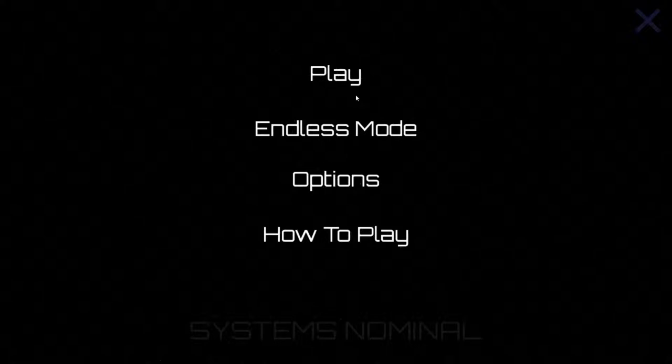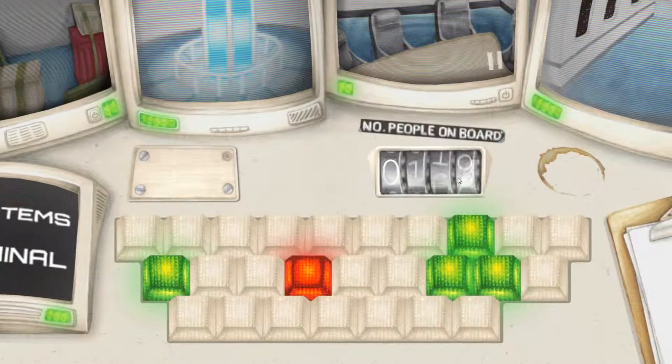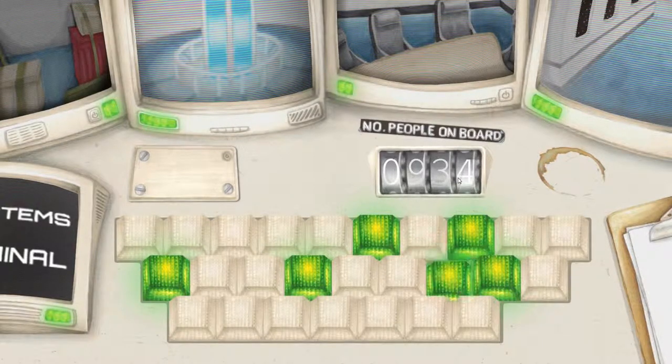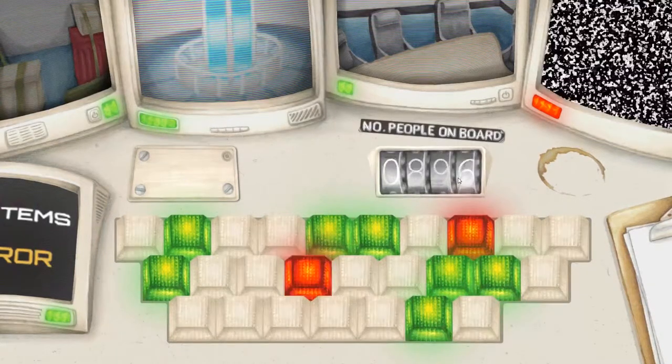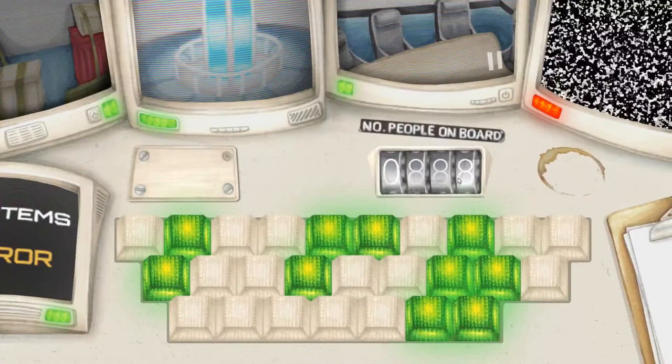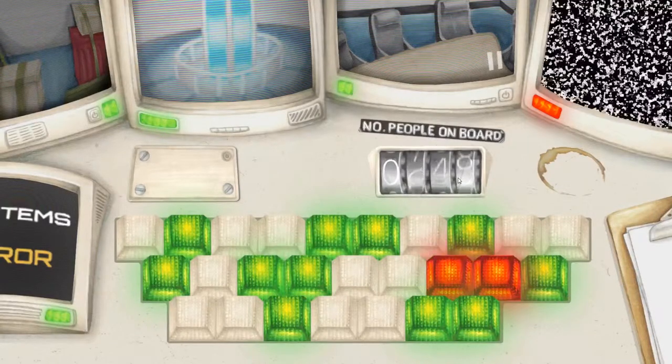Let me move the mic — it makes so much noise. Okay, we're back and we'll go ahead and play. It just drops you right in. These are the people you're saving. I'm pressing keys on my keyboard — that's F and that's J. It starts you out quite simple on keys you might already be familiar with and then it starts having you reach just a little outside your boundaries.